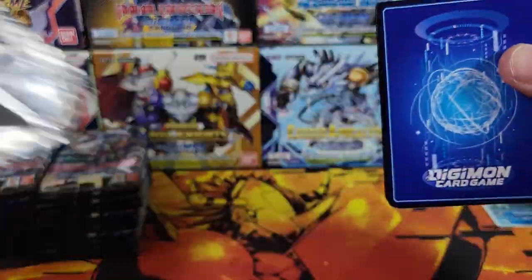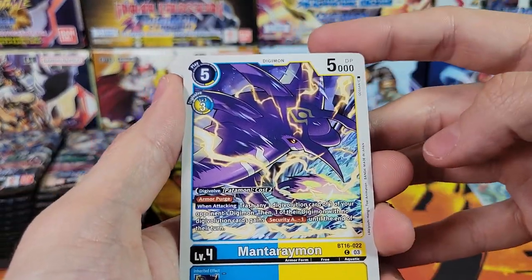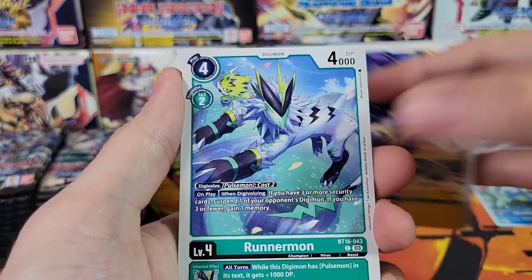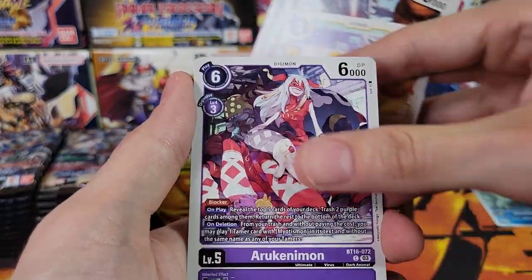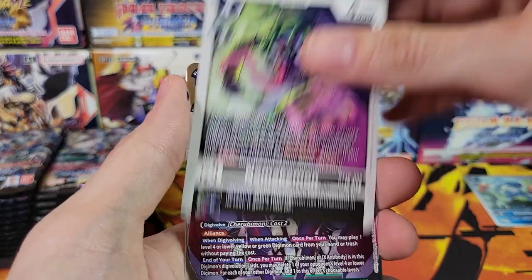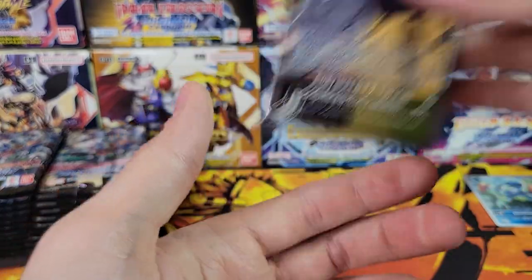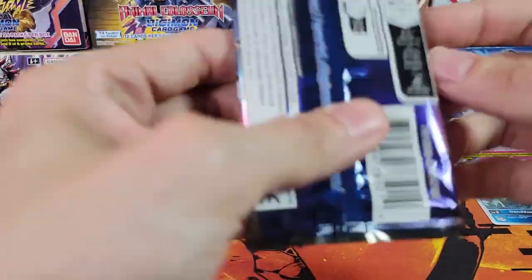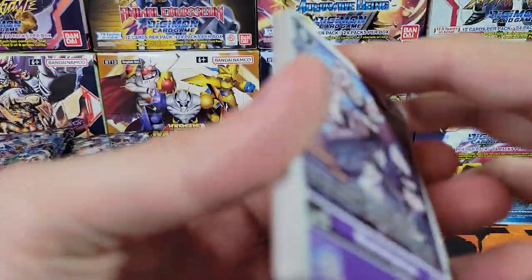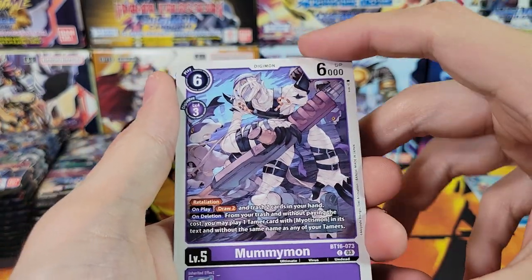Last box had nine hits — let's see if we can do better in this one. Manta Raymon, Runnermon, Shootmon, Agumon, Sheepmon, Madleomon, Poromon, Namakemon, Cherubomon, X-Antibody, and then we've got Cody and TK — dual tamers for this set. Actually there's dual tamers and single tamers, but I think all of the single tamers are either black or white.